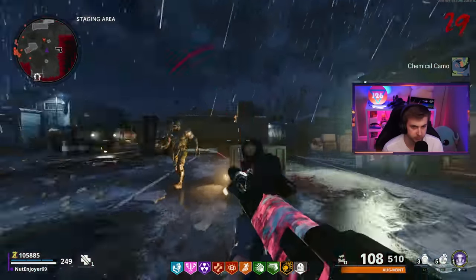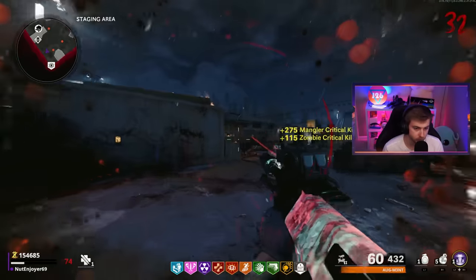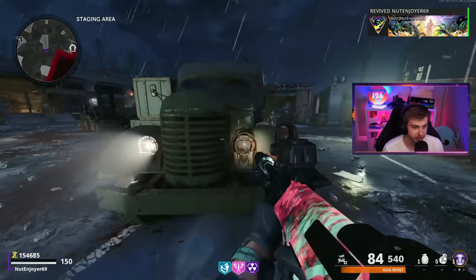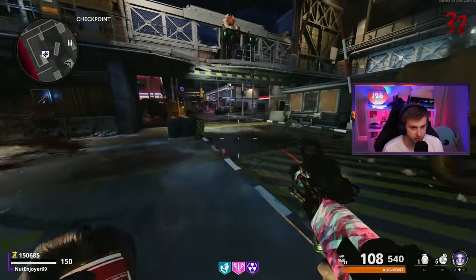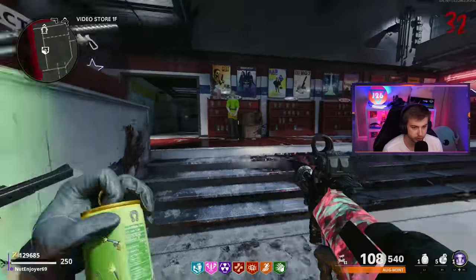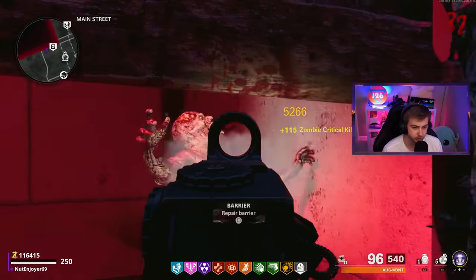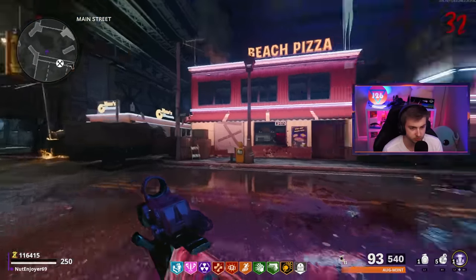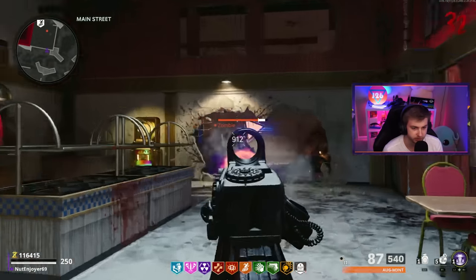There's our chemical camo - we're all done with pack-a-punch kills and getting pretty close on our crits. Well, so much for not going down - we got to get everything back. New rule: I get to buy everything back in the same round. So we start with Jug, then death perception, then stamina up, speed cola, Mule Kick, then deadshot, and finally tombstone. I think it should count that I went through probably 10-15 rounds since I finished buying my perks before going down, so I can buy all my perks back in the same round.